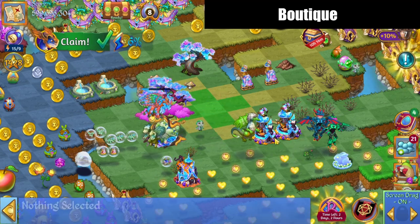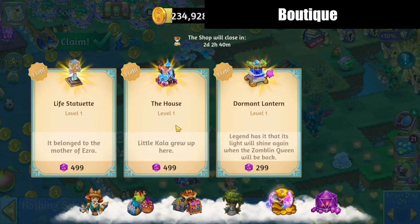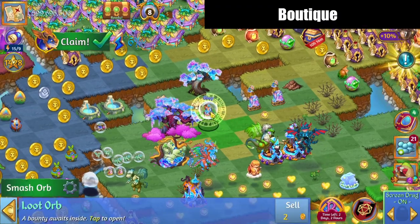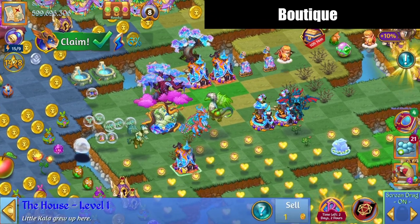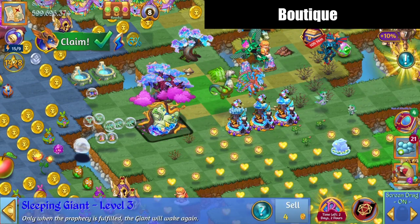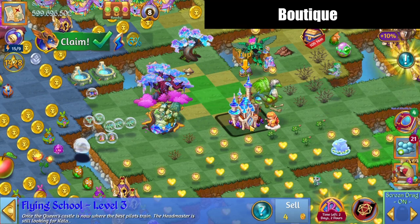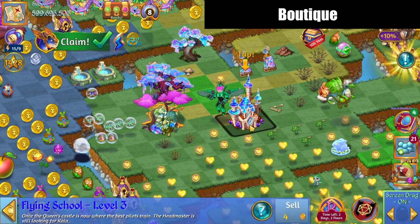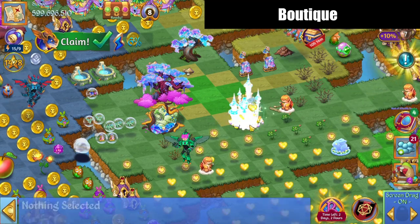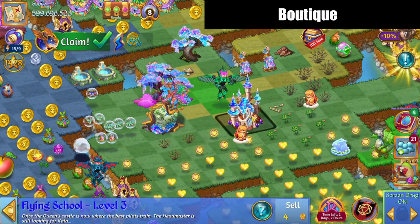And again, it's harvesting orbs. Do I want to deal with the houses as well? I could buy two of those houses, and I will three merge those houses for you. Again, those were giving me the brambles. Let's harvest off that, we'll merge those enchanted libraries. And the end of that is flying school — once the queen's castle, now where the best pilots train, the headmaster is still looking for Kala. That's a two by two item. It's really neat looking, but is it worth the cost? I hardly think so.